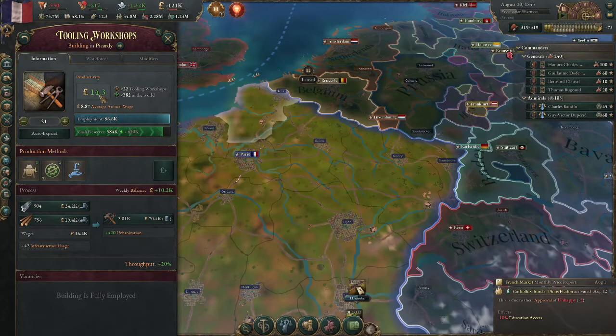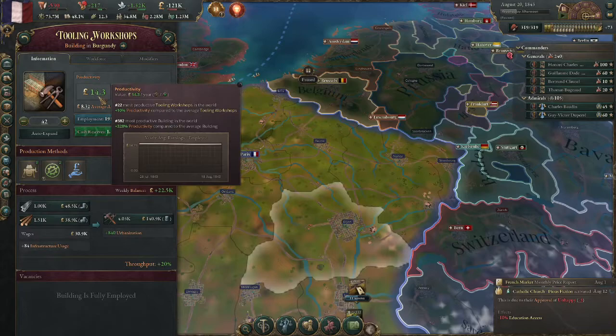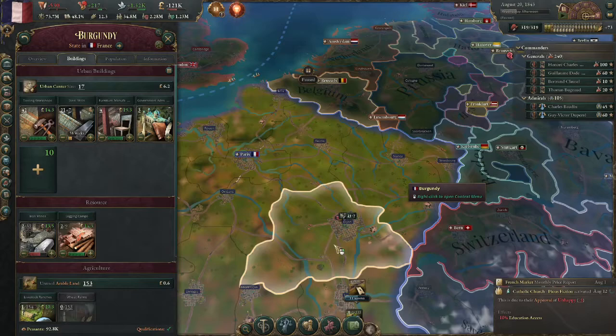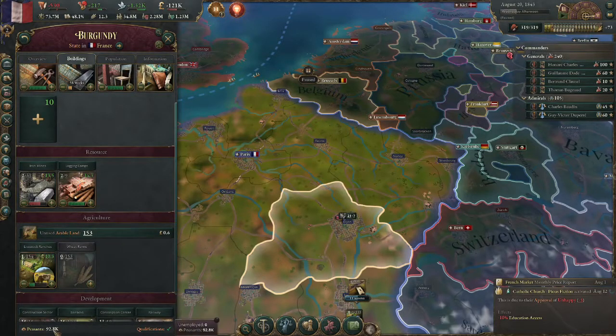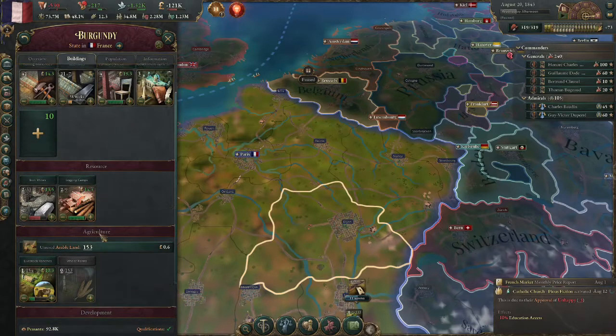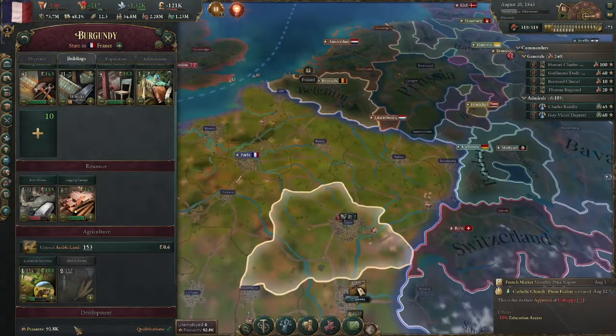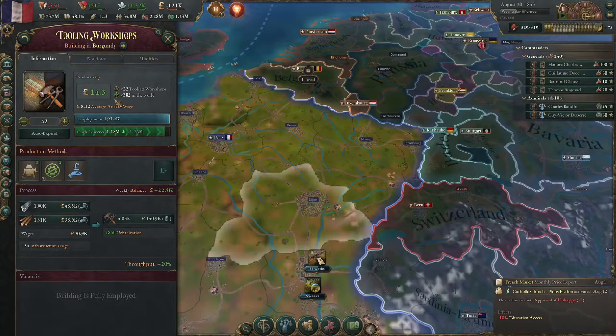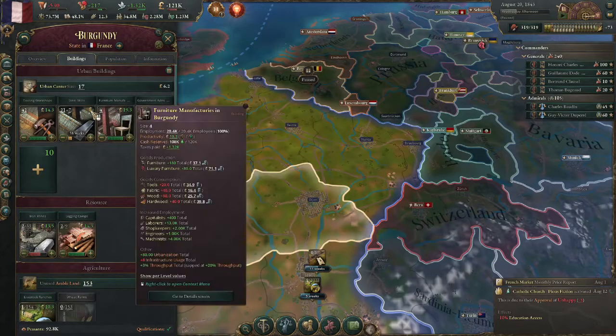What you'd be more concerned about is productivity. This one has 14.3 and this one has 14.3. Originally when I constructed them I did notice a difference, because the one with more buildings had less productivity. After a couple months it stabilized. That was because I ran low on peasants — only about 20,000 left — so I deleted some stuff and had more peasants, which gave enough workforce. If you have very low workforce in a state with a lot of buildings, productivity will be lower.